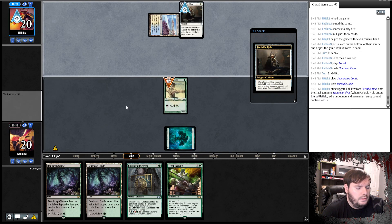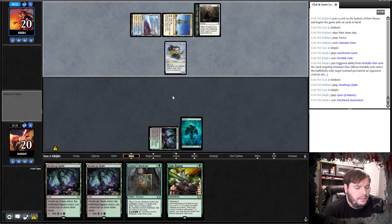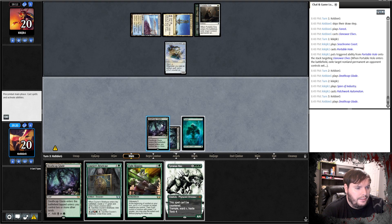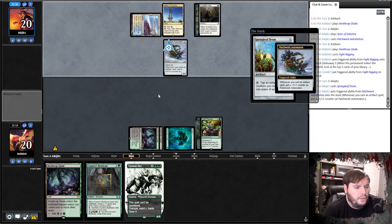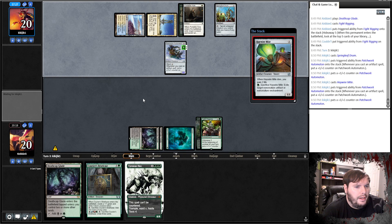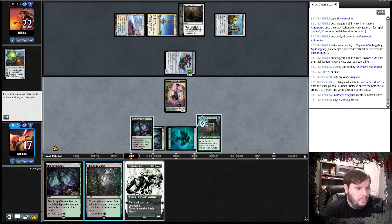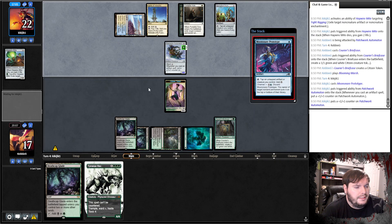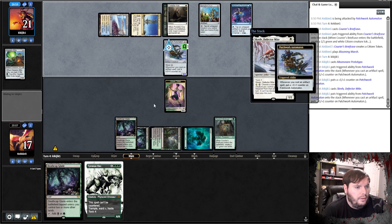That's not a good draw — Fight Rigging, take Thunderous Debut, go. Opponent plays Springleaf Drum, pumps the Patchy, Haywire Mite — do you tap? It eats my Rigging. Briefcase — play Marsh, go. Opponent plays Prototype and passes — there's still a shot here I guess with Rex in hand. Opponent plays Skrelv — that's fine. We will chump this Automaton. Portable Hole eats — the Token. Take it, play Briefcase, go.